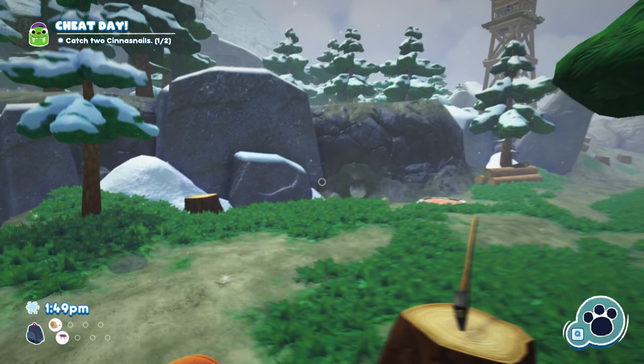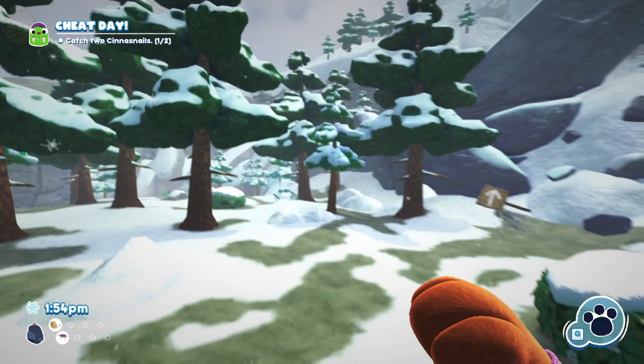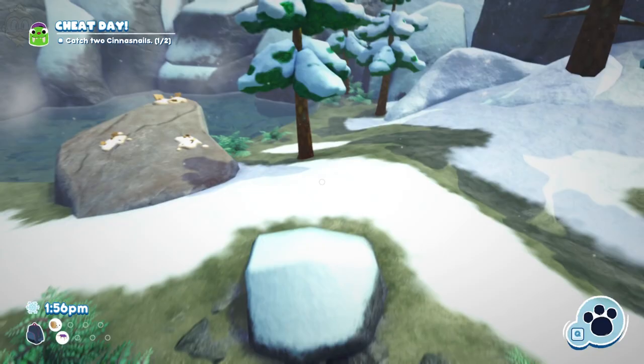And then boom, we can catch it with a net. Problem solved. That's the first one over there. The other bobskull that we're looking for is up over here. So, the other big bobskull is here, and again, we're going to use the rock method.